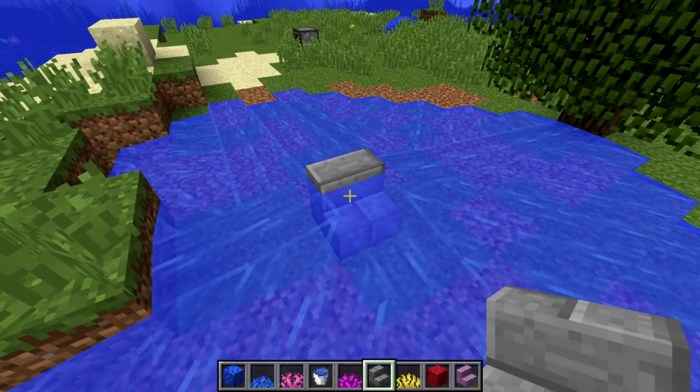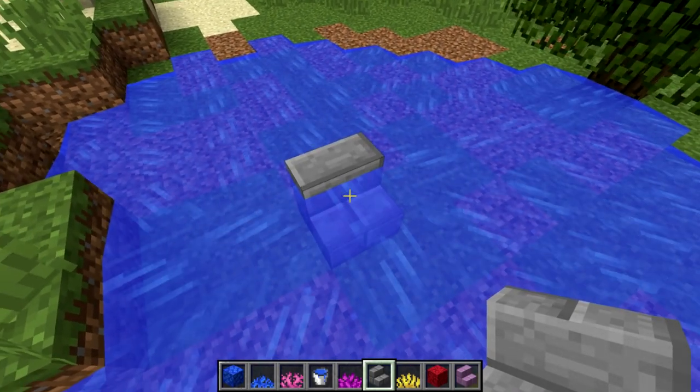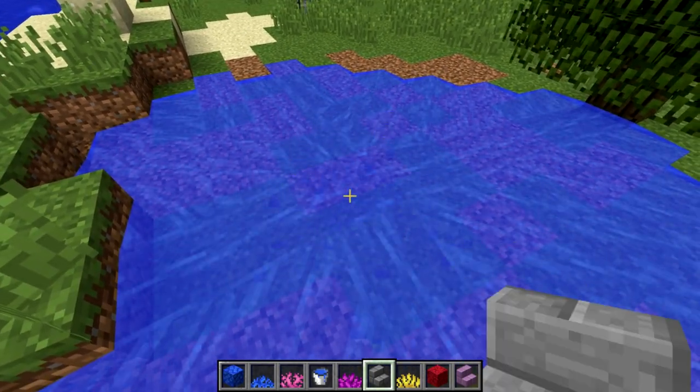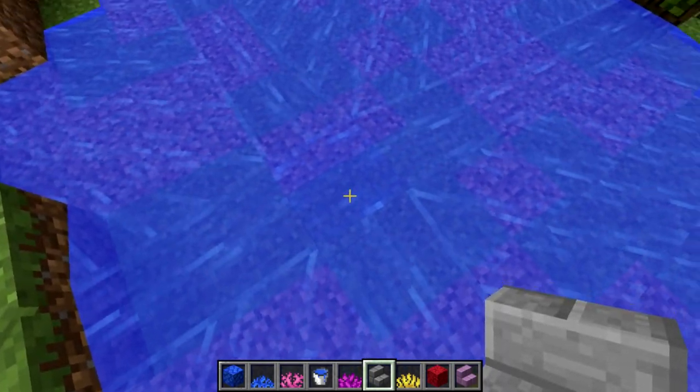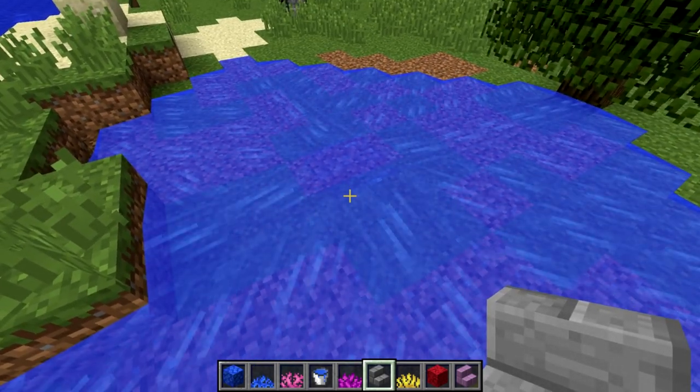Another great new feature is that waterlogged blocks will now keep the water source block when destroyed. So when I destroy this waterlogged stair, you'll see it keeps the water source block there and does not delete the water source. That is a great new feature.